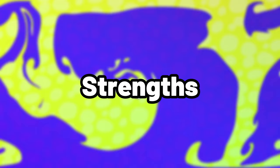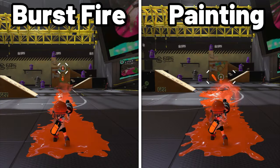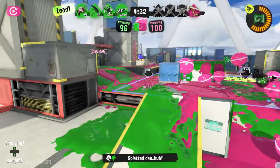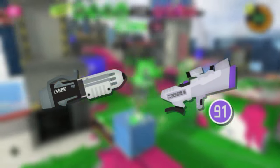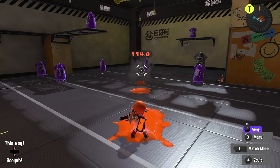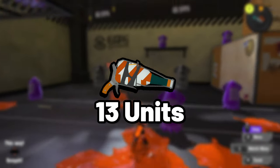Let's start by breaking down this weapon's strengths, which Squeezer has a lot of. Squeezer has two separate firing modes: a burst fire mode and a painting mode. This alone gives it versatility that only weapons like the Ballpoint and S-Blast have, as it's able to comfortably switch between playstyles at ease. The burst fire mode does 38 damage on contact, making it a consistent 3-shot kill at a range of roughly 13 units.